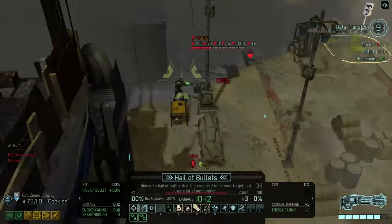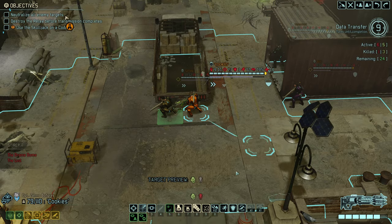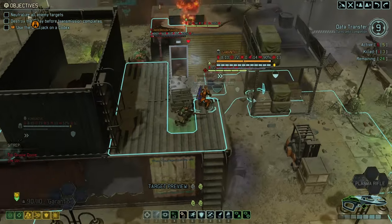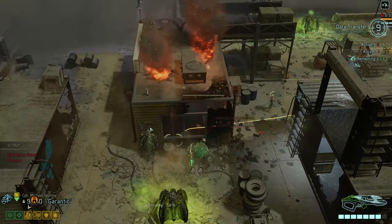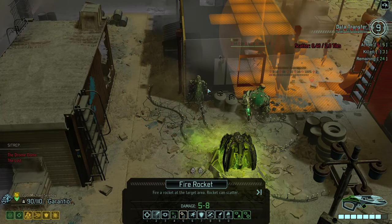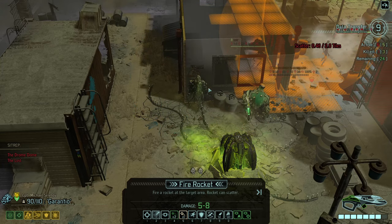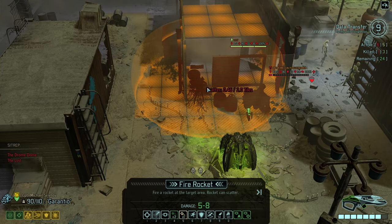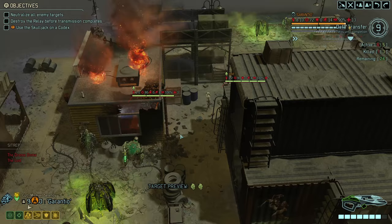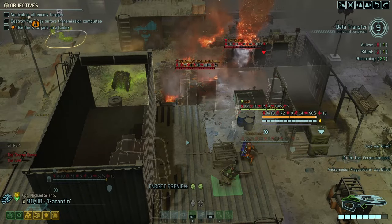I could probably kill the Spectre. Maybe a rocket right now? I think that would actually make some sense — it will give me much better line of sight through this general area, so I think it's worth doing. Let's use the rocket. It should give us much better line of sight. There it is — so we can see the trooper now. Multiple targets down.